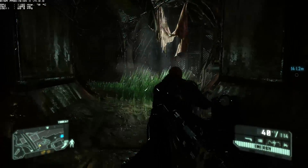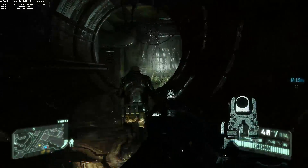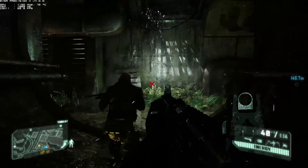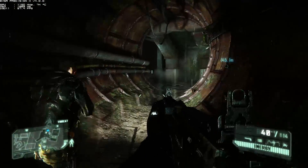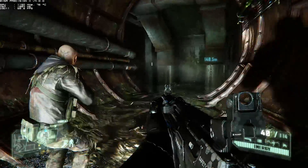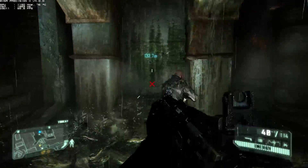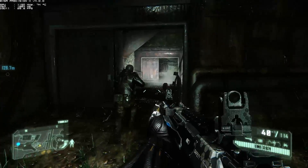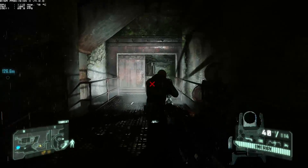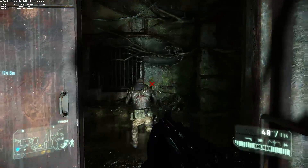There are kind of two parts to this benchmark. The first part we're just showing off things like water effects, collision as Psycho and I run through grass, and coming up in a little bit, collision as we run through some cloth hanging from the ceiling — just showing off different parts of the Crysis engine. The second part of the benchmark is a lot more action: explosions, fire, killing, etc.